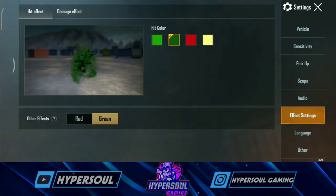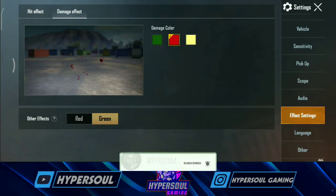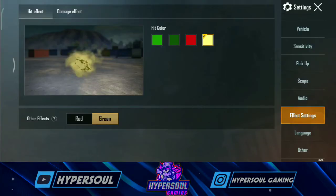Next one will change the effect settings. In the effect setting, the damage effect is a hit effect. If you want to add the enemy effect, you will color the effect. The color options are: light green, dark green, red, and yellow.